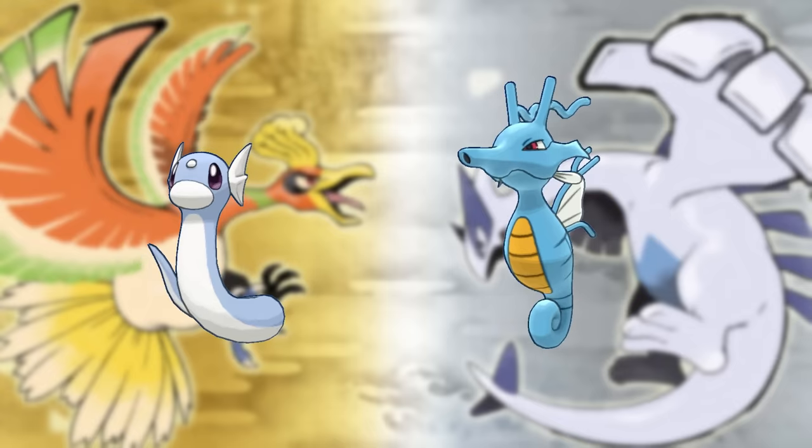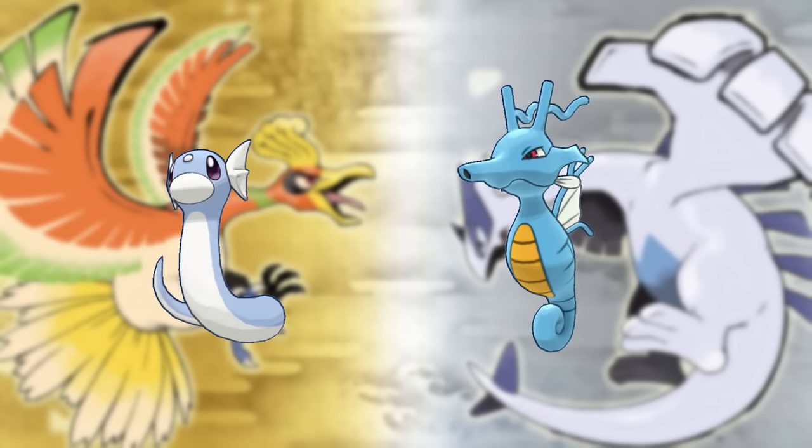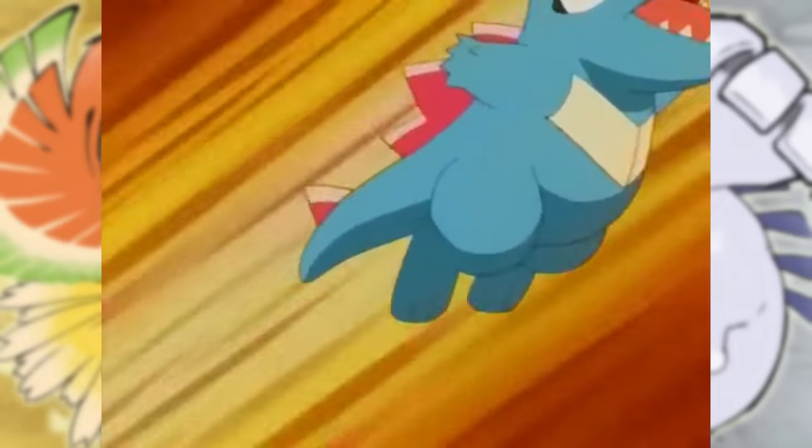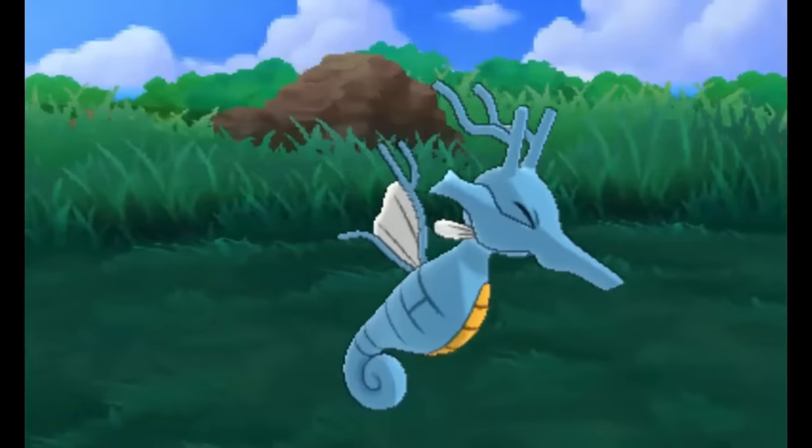In HeartGold and SoulSilver, you can only get two Dragon Types before beating Lance, and I'm gonna use the two of them to try and beat a hardcore Nuzlocke, which means if either of them faints, they have to be boxed forever, which means I'll have to restart the run.